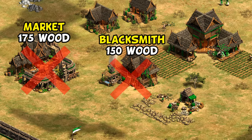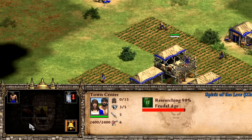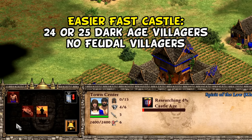This lets you get away with some incredibly fast 22 or 23 villager fast castle builds. The idea is you click up straight after hitting Feudal, reaching Castle Age at potentially around 13 minutes, and have knights on the field not too long after. Alternately, going up a bit later with 24 or 25 villagers in Dark Age can also be effective, and lead into spamming knights or booming as the situation calls for.